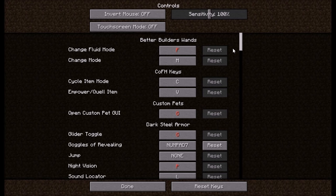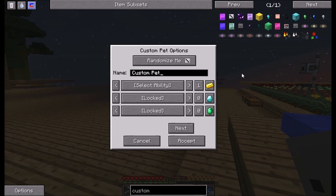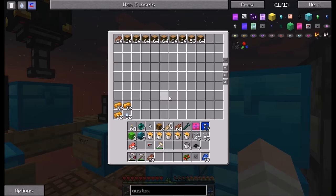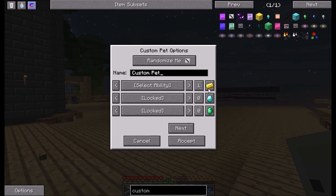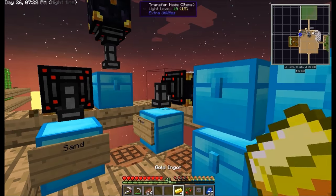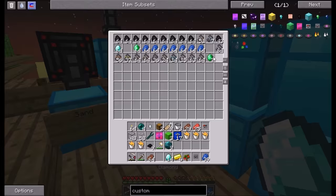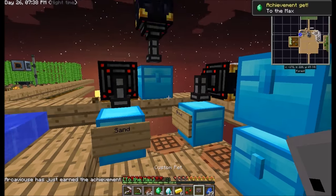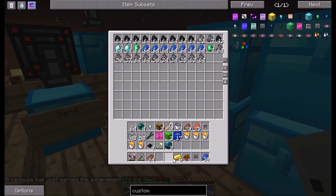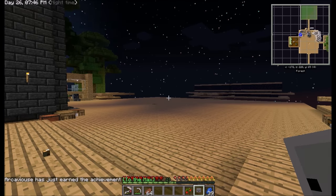Okay, so options, controls - custom pets will now be numpad 9. Wait, what is numpad 9? Numpad 6! Yes! Alright. Let's select an ability. I can unlock things. Oh numpad 6. Diamonds and emeralds - do I have diamonds and emeralds? Bet your bottom dollar I do. This is about to be the most OP pet ever. To the max!